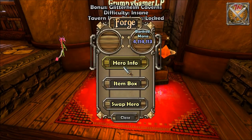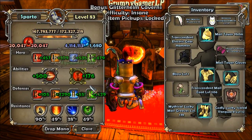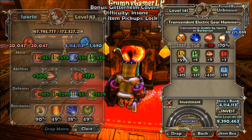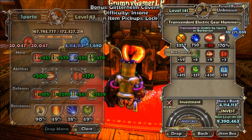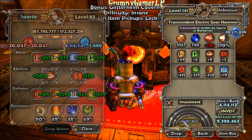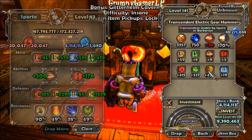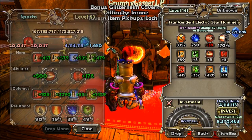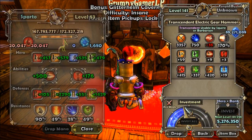This is the mana forge right here. Here we can look at our stats and our items. We can also upgrade our items — if an item hasn't been upgraded all the way you can put more points in it. The way you do that is hit 'Invest All' and it'll take all the mana you have and invest it into the item. Right now I only have four million mana but leveling this up costs nine million, so the gauge will only go up partway.